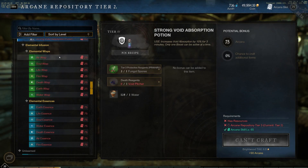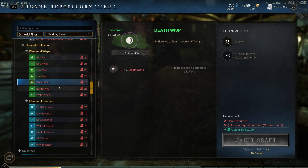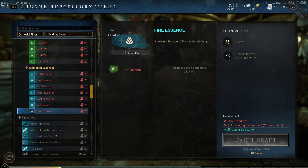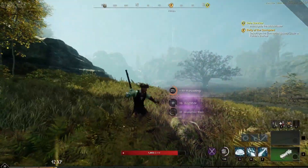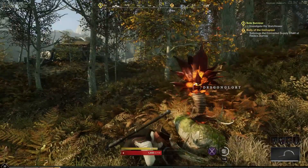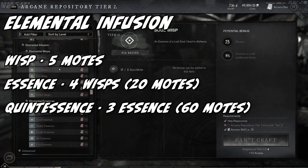The last thing you can craft at the Arcana Station is Elemental Infusion — the process of combining motes to make wisps, then using wisps to make essences, and essences to make quintessences. Motes can be harvested in the open world and are used in many Arcana recipes. There are seven types of motes: Air, Soul, Life, Fire, Death, Earth, and Water. As you craft higher-tier items, you may need to use a wisp, essence, or quintessence in the recipe instead of just harvested motes. You'll need to be at an Arcana Station to combine motes into higher-tier ingredients. To craft an Elemental Wisp you need 5 motes; an Essence requires 4 wisps; and a Quintessence requires 3 essences.